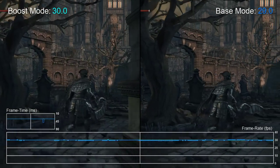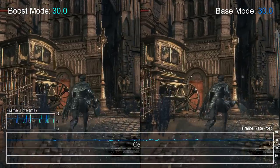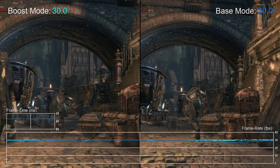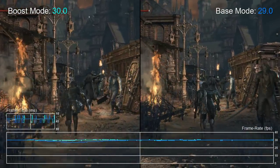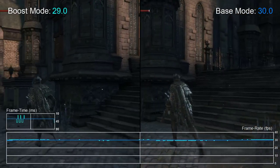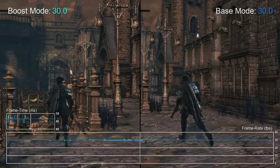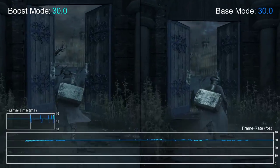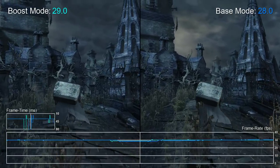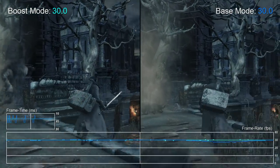It really is a shame, as the game itself is still a treat to play and looks rather nice for the most part. Most people were hoping to see the frame pacing problem addressed with boost mode, so it's a little disappointing to find that nothing has really changed. That said, Bloodborne also suffers from minor frame rate dips below 30 fps at various points, and boost mode does manage to clear these right up. All of the minor dips encountered during gameplay appear to have vanished, which is a nice improvement even if the main frame pacing issues remain.